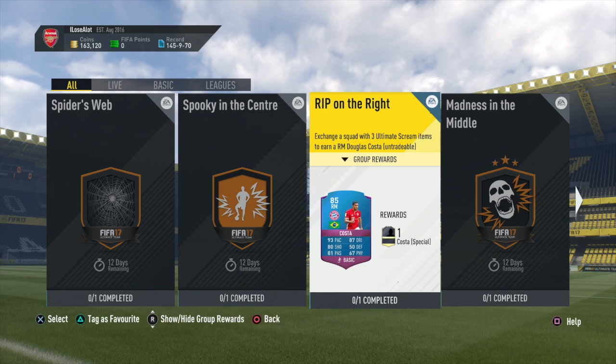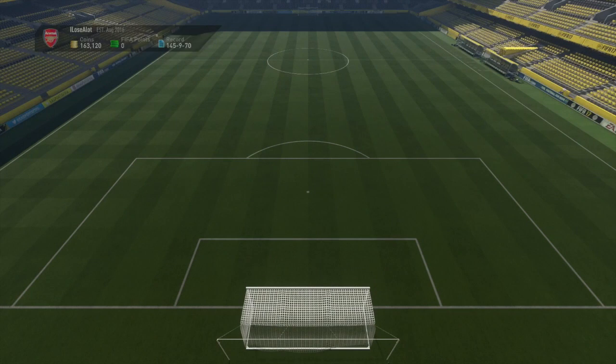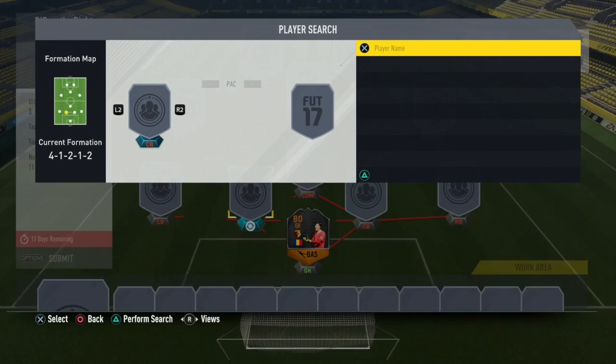So anyway, let's get straight into it. We're going to start with the right mid one. Costa's normal card is a left mid, this one's a right mid and it's five-rated, so here's the card you'll want. The only reason you'll be watching this video is because you might not know how to complete it fairly cheaply, maybe as cheap as possible. I've already built the team straight up, so I'm not going to be searching for any players.